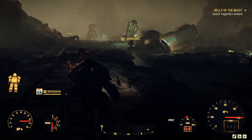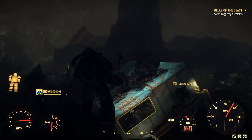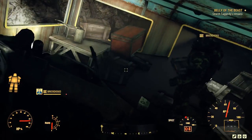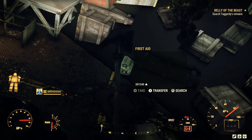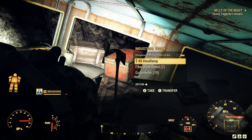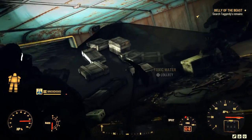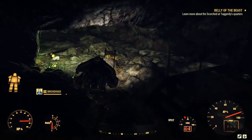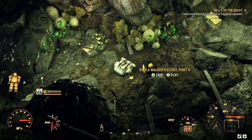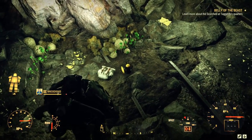Once you've taken down the boss, the transponder you're looking for is in the pile of dead enemy bodies. It's a little bit hard to find, but with your quest marker it should be easy to locate. The exit to leave the Glass Caverns is not too far away from where you killed the boss. But before you leave, look around — you'll find a Noli's backpack and a holotape with more information about what they were doing down in these caverns. At this point, your quest should have updated and it now says: learn more about the Scorched at Taggerty's Quarters.